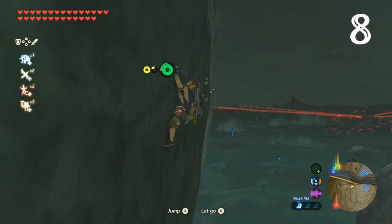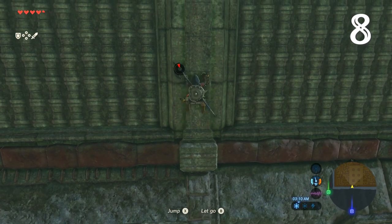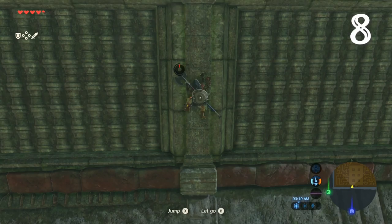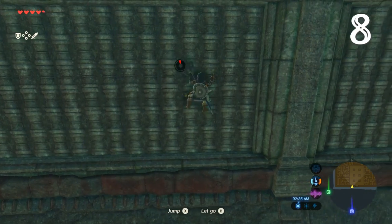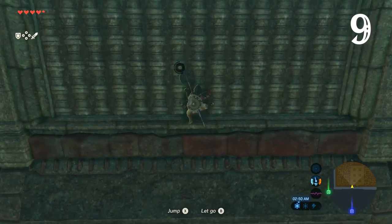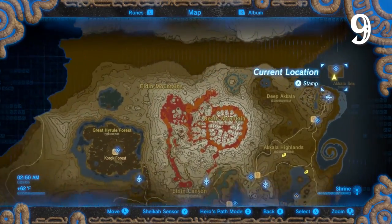Paying attention to Link's stamina is critical while climbing, but one life-saving thing to know is that you can wait until the very last sliver of stamina before doing your final leap to try and reach the summit. If the stamina bar's red, the leap will be extra high. And if you don't reach the top and Link is suddenly falling to his death, you can always fast travel away.